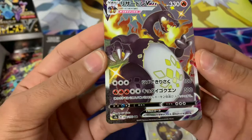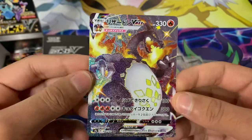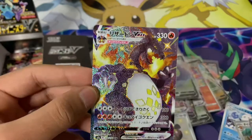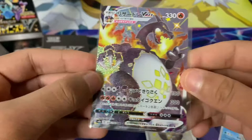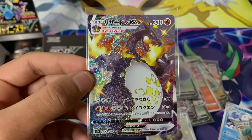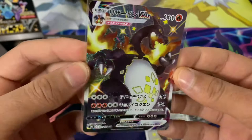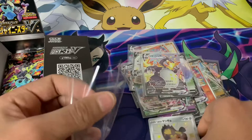I cannot believe we just pulled that — and the centering is really good as well. The quality of the Japanese packs is really, really good — look at the centering on that, very nice. Wow, I can't believe we've just pulled the shiny Charizard V-MAX. It's pretty much the main chase card in this set. My luck isn't always great but today it's very, very good. This has to make up for all the Vivid Voltage booster boxes I've been opening trying to get a Chonky Pichu — I still haven't got one after about 15 booster boxes — but this definitely makes up for it.